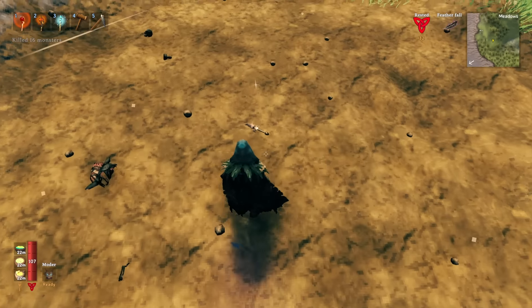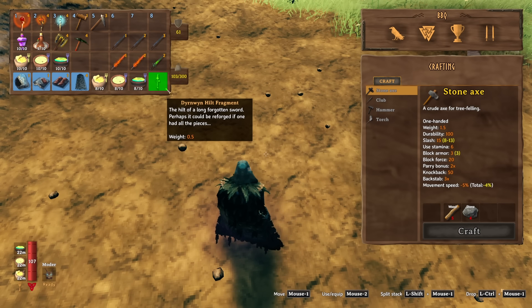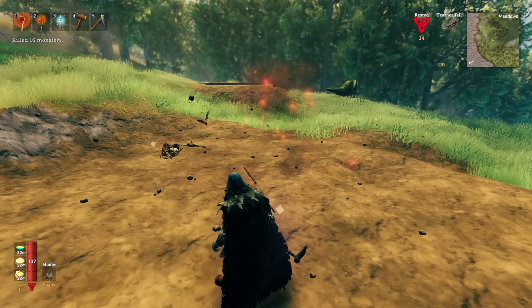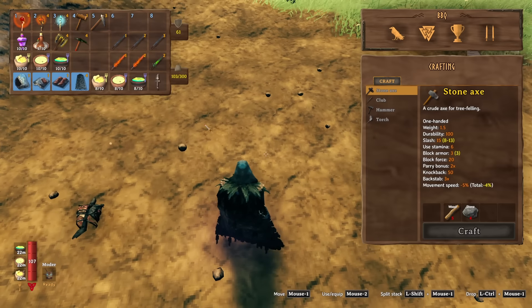Note that this is a little bit confusing — it won't drop a random piece, it always drops the hilt. So if you have the other two pieces, you know that's what you're going after.